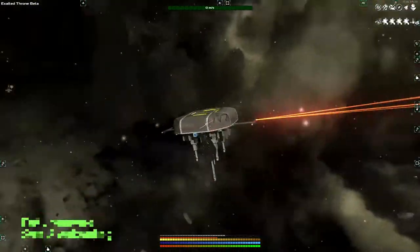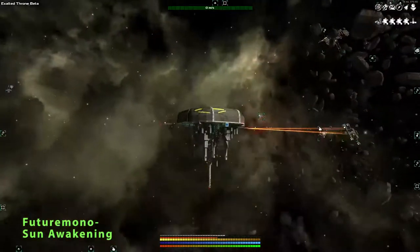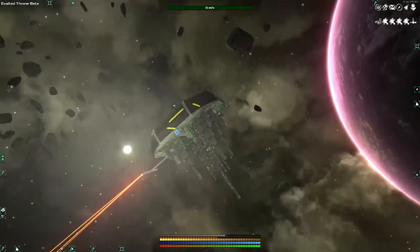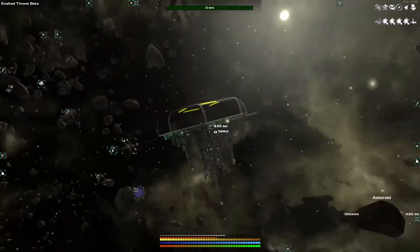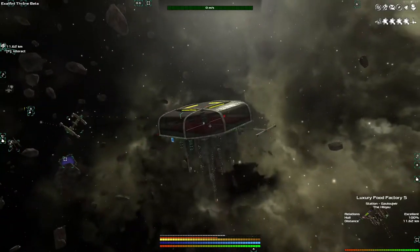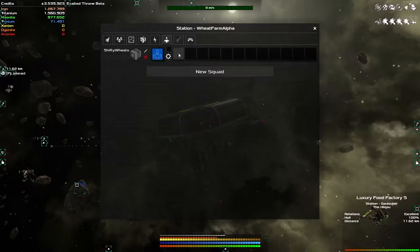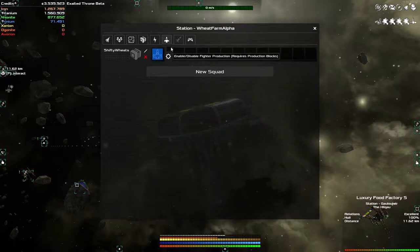Welcome back to Avorion, the space station building, galaxy exploring, resource trading game. This game is amazing. Last time we set up this station here and we were trading with the luxury food factory over there using our little cargo shuttles to move stuff back and forth. Right at the very end of the episode I was figuring out how to make blueprints, and I managed to drag the blueprint of the cargo shuttle over here.